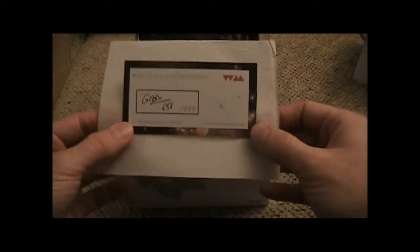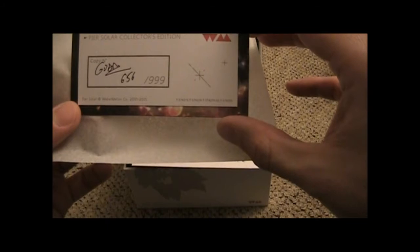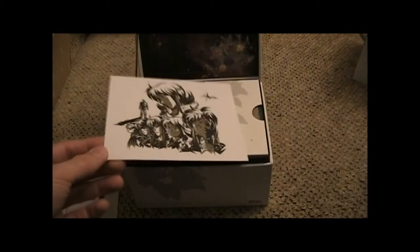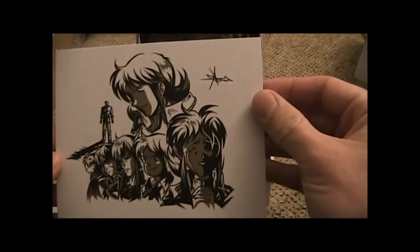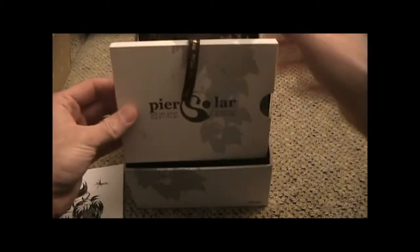There's Fonzie's signature — it looks like I got number 656 of 999. It looks like they only made 999 instead of the 1,500, but like I said the Kickstarter was only supposed to have 750 supported. I'm sure they made a few extra copies just in case anything happened in the mail. Nice little art card — really like that, like a cardboard postcard material. I'm guessing that's the game — oh, there's a little pull string so you can pull everything out nicely.